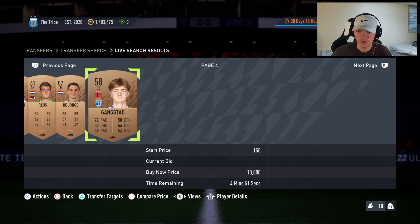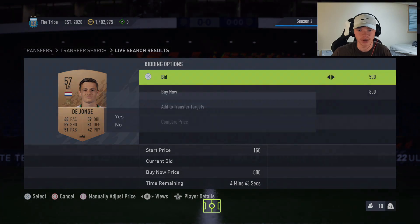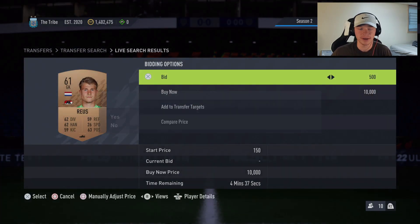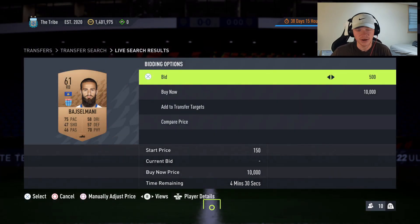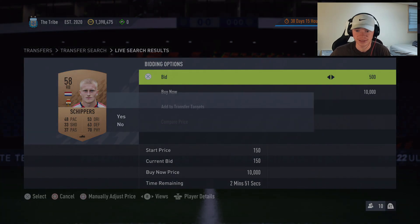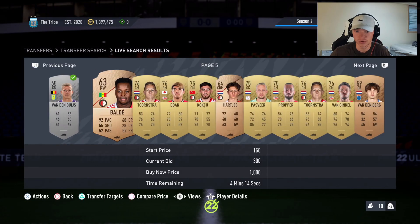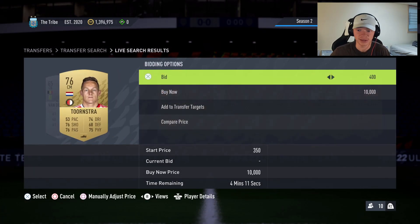I'm going to flip ahead a few pages and start bidding. Let's hit these bronze cards because they can sell for 650 as well, so I can still make over 100 coins per card after tax. At 100 coins profit per card, if you're picking up 10 cards a minute, that's 60k an hour — or being conservative, call it 50k an hour. That's still unbelievable profit just from trading these league SBC cards.